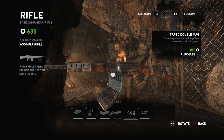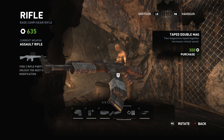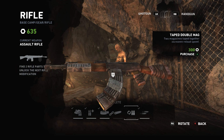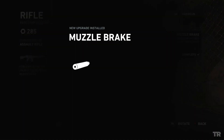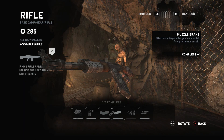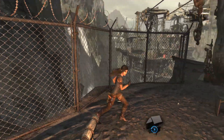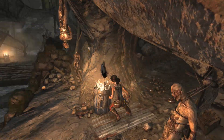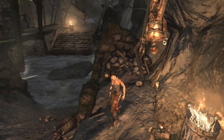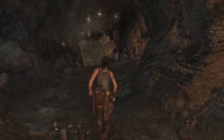We can do reload speed or coil reduction. I'll go for the coil reduction — I don't care that much about either of them, so that's fine. We'll probably be getting the other one on the way back out of here. Is there another box right over here? No. Okay, into the tomb we go.